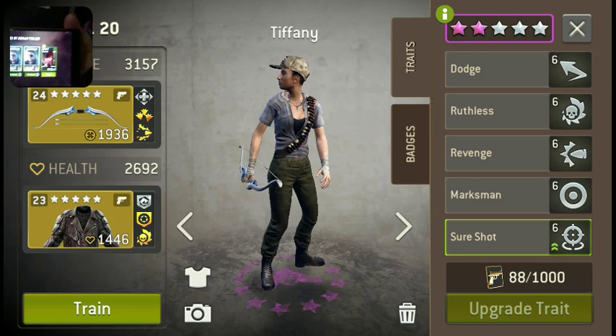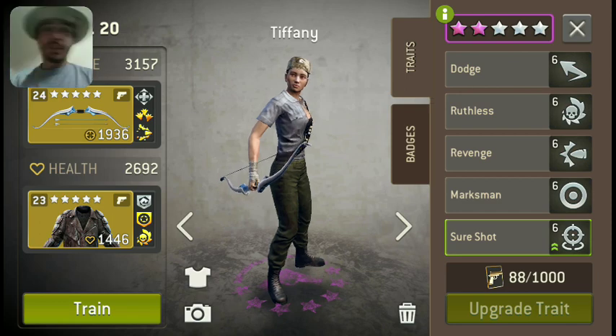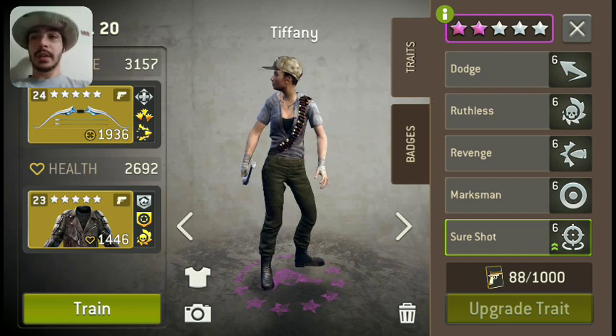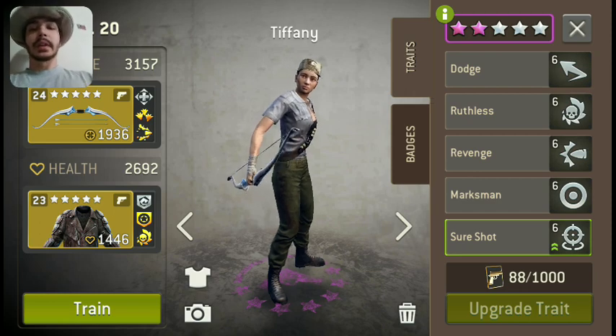Lucky! She got 128 and 32 governor tokens — that's 160 from a 40 call. Wow. I wish I had those right now, but anyways.